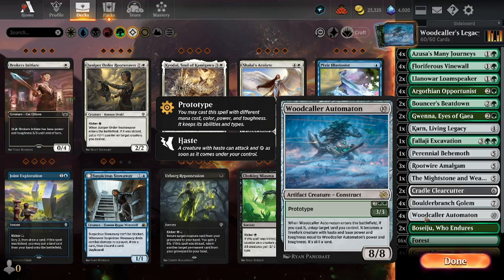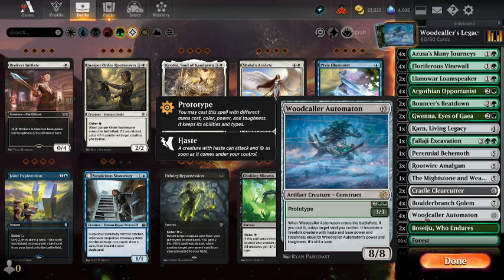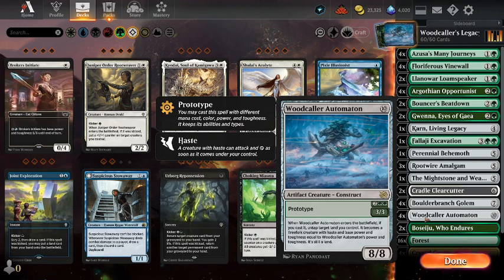So yeah, you play it for 10 mana and you'll get an 8-8, you'll turn a land into an 8-8 with haste, and that land will untap as well. I think it's a pretty decent sort of 16 power and toughness landing to the board.